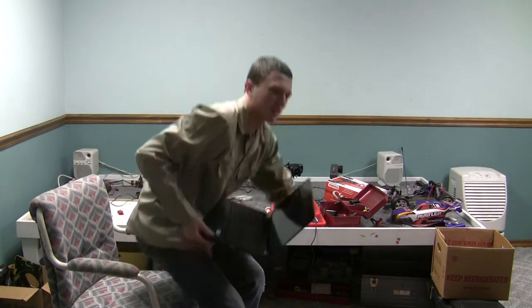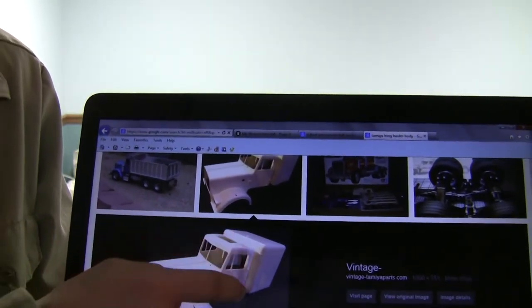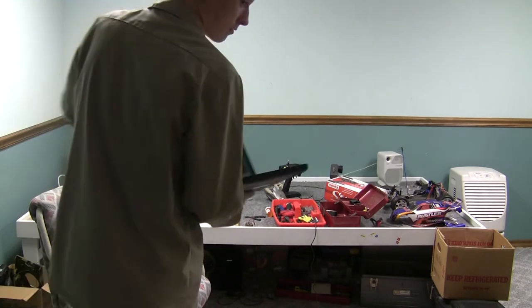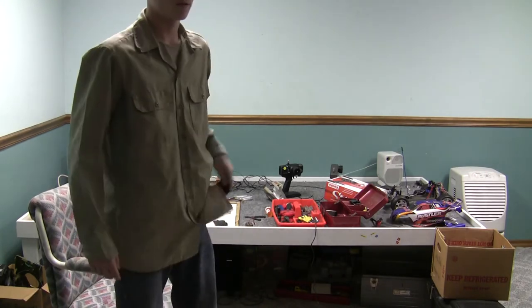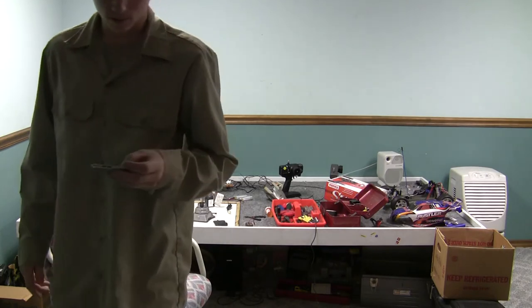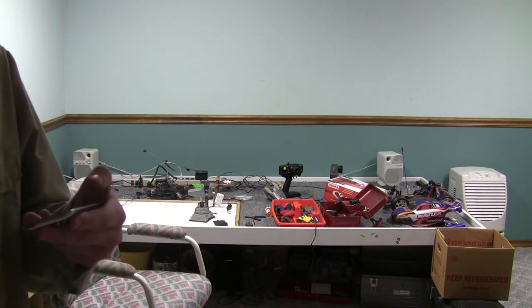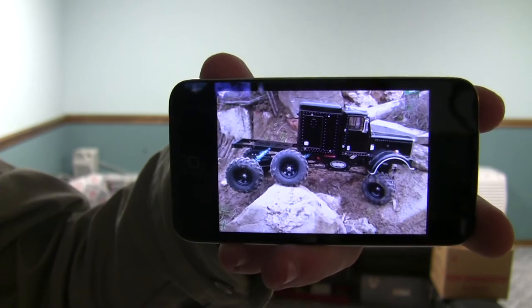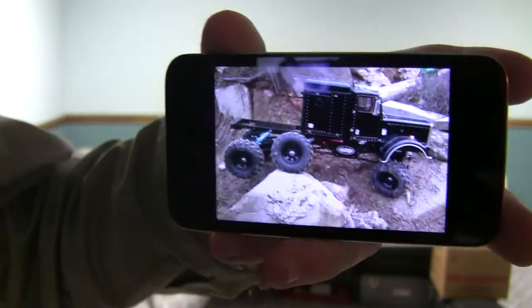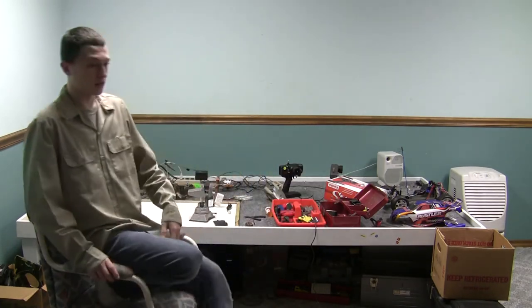What Daniels did — he just took a Tamiya King Hauler body, cut it off right there at the back, put a slab in the back, and made it walled off — made it a day cab. I really want to do that. Here's a picture before you shorten the cab, with the actual sleeper on it. Not that much room on the back of the chassis, plus the tires — in this picture it looks like it's just about to rub the back of the sleeper. If I were to do that — which I am — I'm going to cut it off and make it a day cab, like Daniels did.